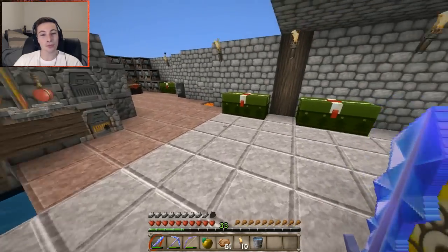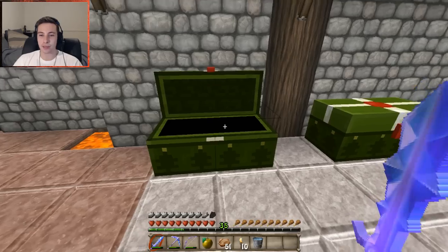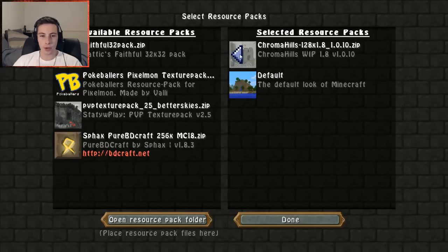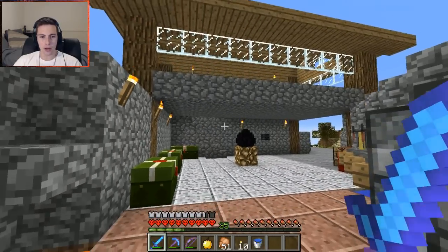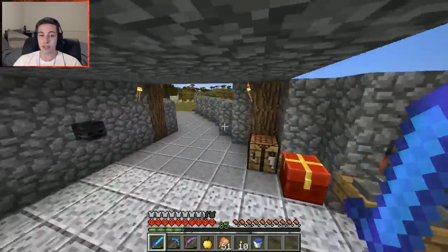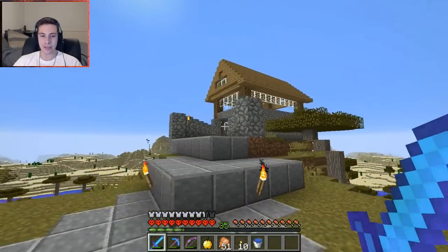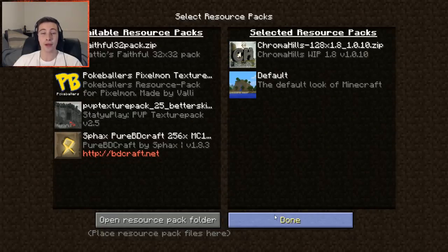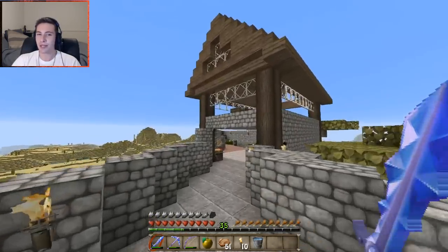We've got a few Christmas presents from Minecraft and Mojang or Microsoft — they just turned the chests into Christmas presents, they look really cool. I wonder what it looks like with the normal texture pack. I haven't reverted to the normal texture pack in ages. Wow, my house looks really bad with the normal texture pack! The chests — the Christmas presents — look pretty much the same, but I really don't like how the world looks. Let's just change that back to the Chroma Hills texture pack. If you guys didn't know, that's the texture pack I'm using — Chroma Hills.